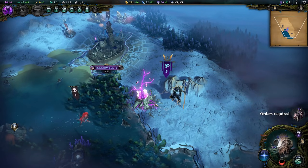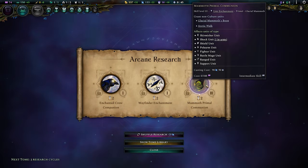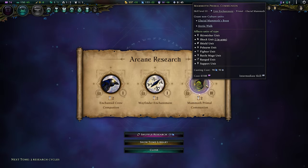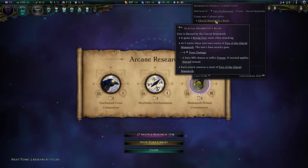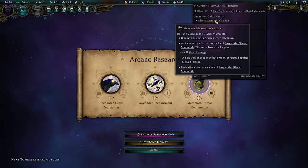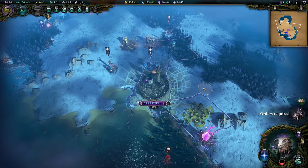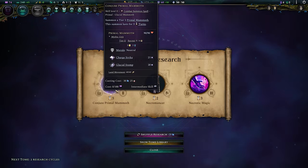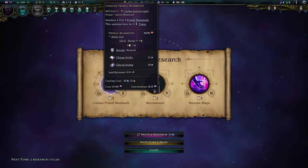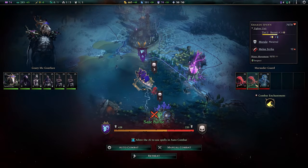Quest complete. Here's what I prepared earlier. We have mammoth primal communion, which grants our non-cultured units glacial mammoth walk and arctic walk — so they'll be able to move better through the snow and pick up combat-related abilities as well: a bit of frost damage and a chance to inflict frozen. It seems fun and on theme, so I should probably take that. And here is the other part of my puzzle, producing it very early on — summon a tier two primal mammoth, which lasts for three turns, so I have to keep that in mind.